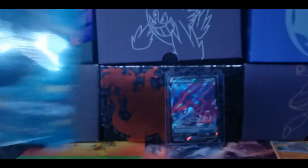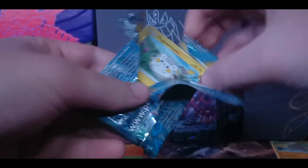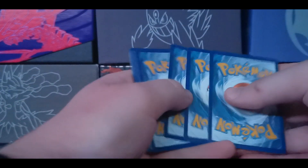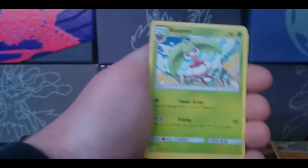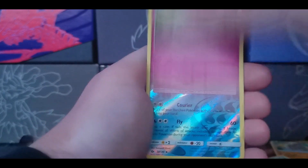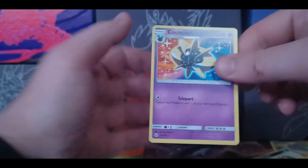Next we're doing Sun and Moon base set. We'll save Fates Collide for last. This one just opened so easily — it literally fell apart in my hand. There's the code card. We have another fire energy, Herdier, Steenee, Polliwrath, Togedemaru, Carvanha, Pikipek, Sandile, Snubbull, a reverse holo Pelliper, and a Cosmog rare.